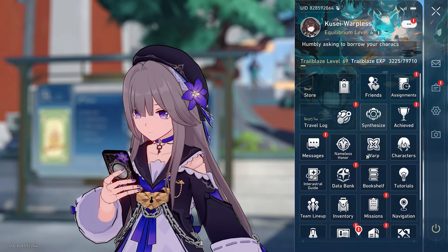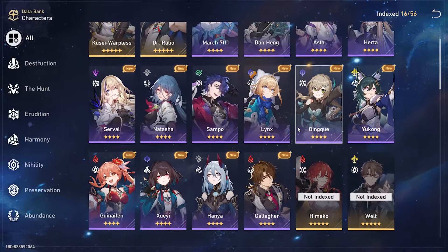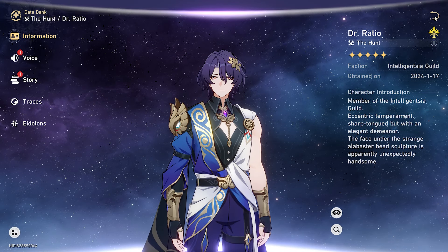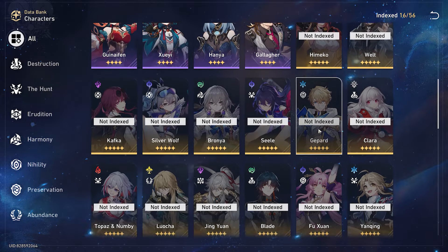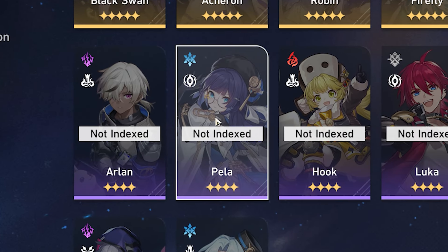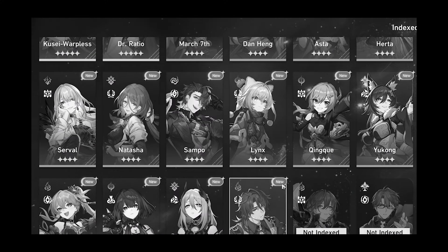The next thing we want to see is of course the character archive. That's always a really interesting thing to see — what characters they've been able to get without spending any warps. From what it looks like, you have the free Dr. Ratio, which should be the only five-star on this account besides the Trailblazer. Other than that, there are no free five-stars in the game, which is just unlucky. They're missing a couple four-stars — they're missing Pela, which is a big one. Another really unfortunate one is Luka. No Ting Yun, no Sushang. There are a couple big misses here.